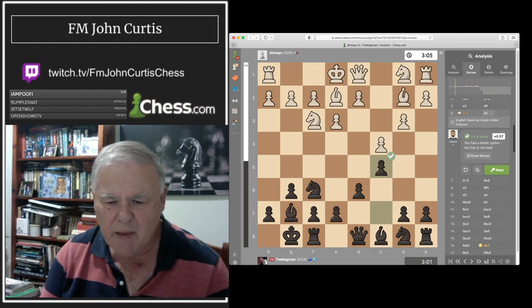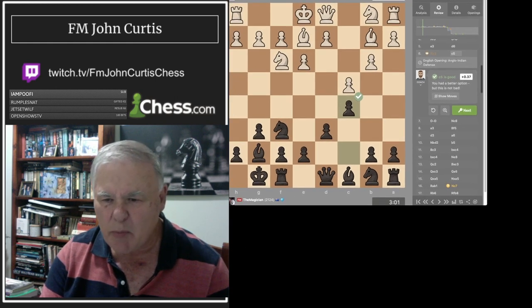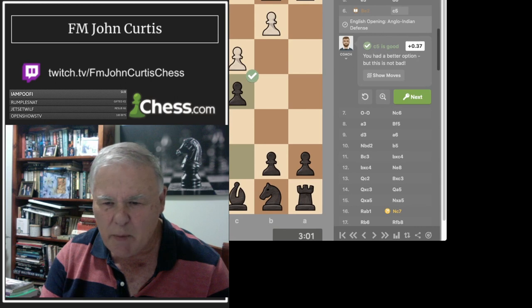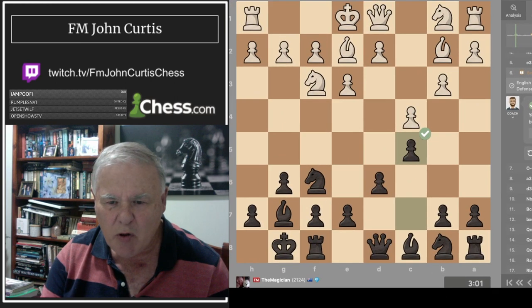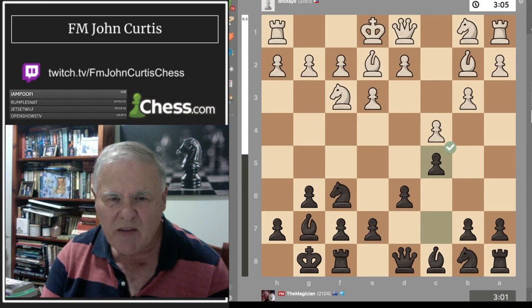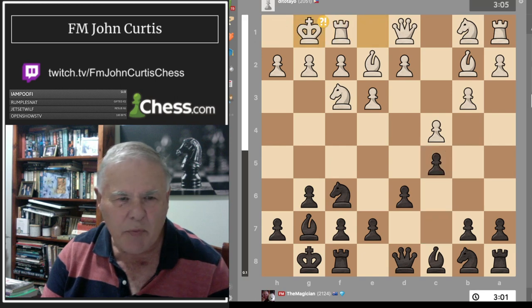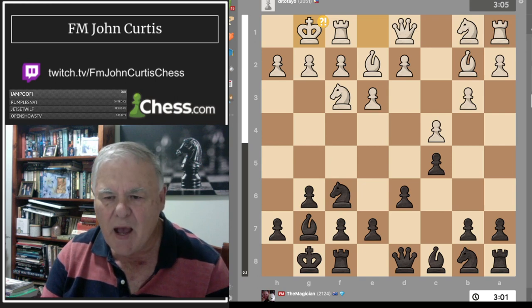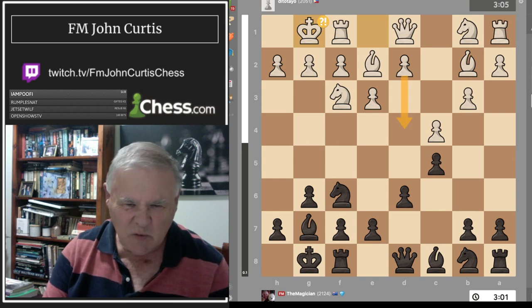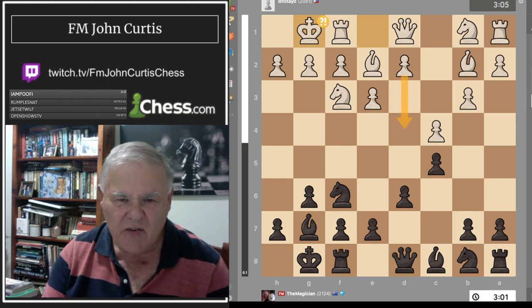I'm going to make the board a bit bigger so you can enjoy the game more thoroughly. You can see the clocks and the evaluation bar. He proceeded with castling, which apparently is not the best move — interesting. The best moves were probably d4 or d3.